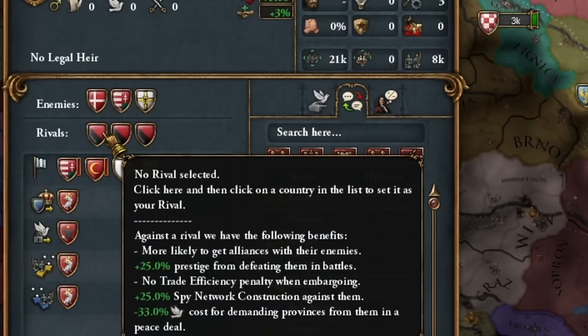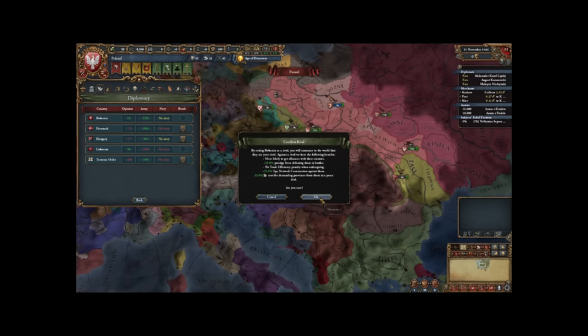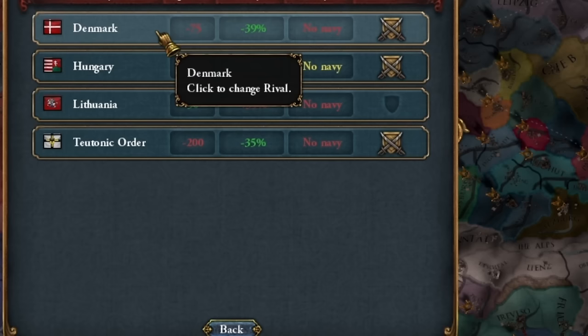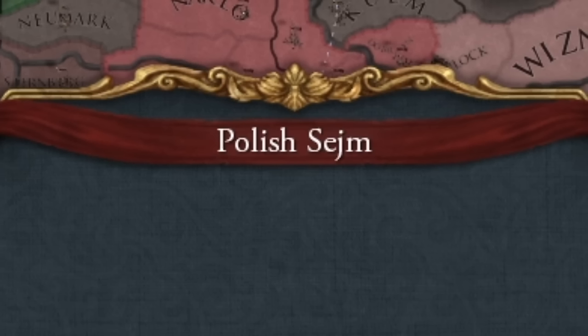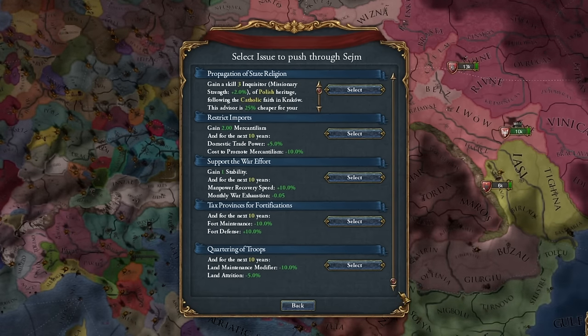The first thing: rivals. We need to have some common rival with Austria. And okay, Bohemia — sorry, checkmates — but I need Austria as an ally. Then Denmark and the Teutonic Order. Yes, let's start the debate. And honestly, I don't think we have anything interesting here.